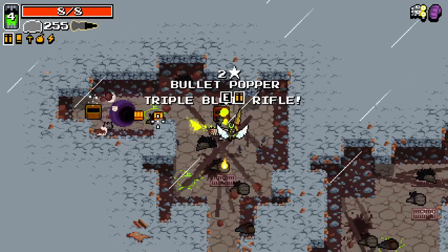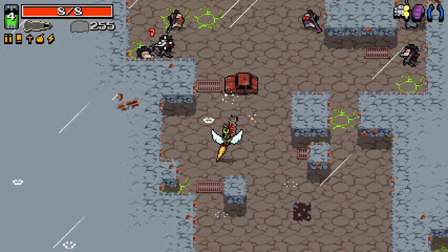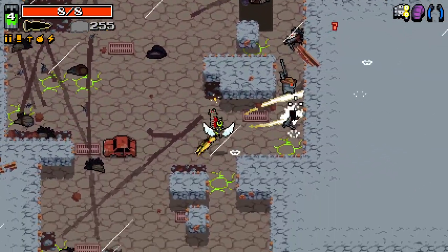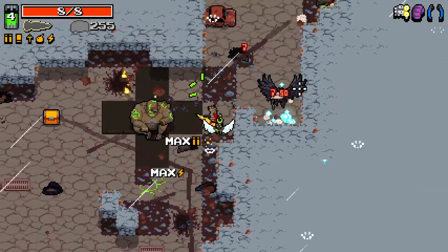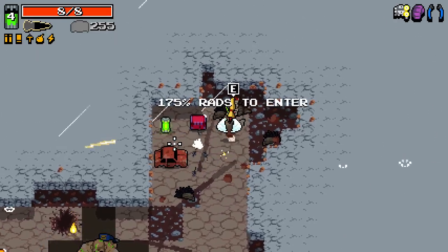Oh my god, Impact Risks — especially with this new visual of all the skids on the ground — is just one of the most fun items there is. So good. Taking everything out. I love having this as a golden weapon as well — it's so powerful. Triple blood seems really good for us. Long Arms seems even better for us right now — look at how long my arms really are. This is the longest arms you've ever seen.